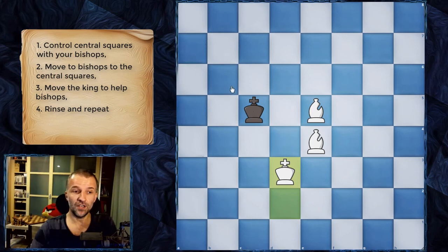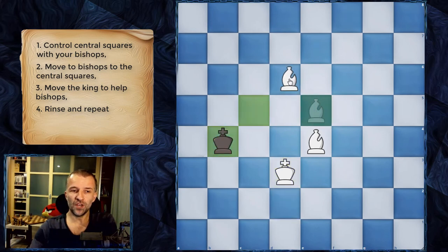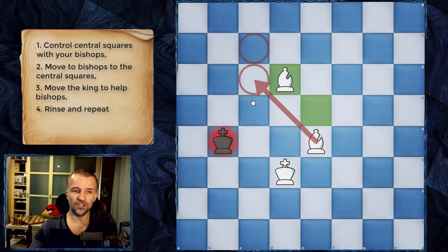Now the king has only three moves and it doesn't matter where it goes, because the light squares are controlled by the king and the light square bishop, and the dark square will be controlled by the other bishop. We bring the bishop to d6 — you can see there is a wall, and the king is already confined to a very small area.